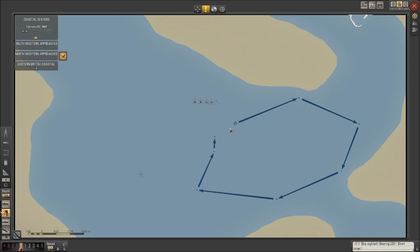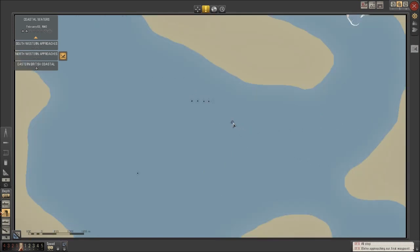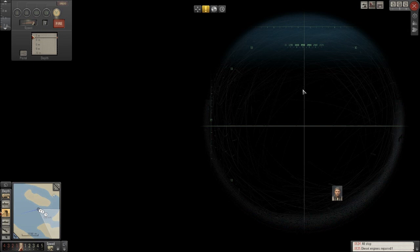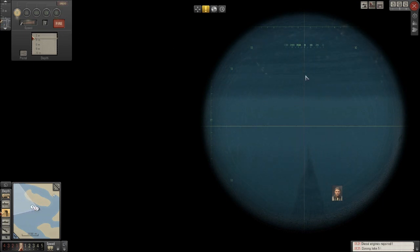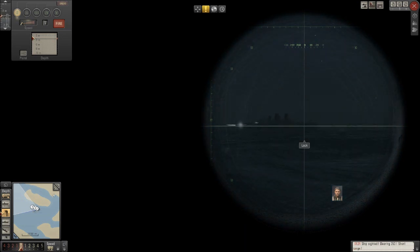We need to sink them before we can get our battery power back up. So let's just do that. I'm glad the batteries are operational — that's good. We should theoretically be in a good position. Let's spin this around onto zero and get a tube loaded. We should be in a good spot to get some shots on these guys. We can probably go deeper — with the spotlight shining right at me, 4.1 meters should be deep enough.